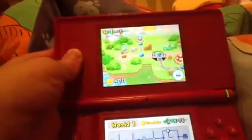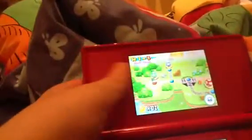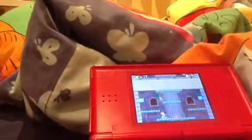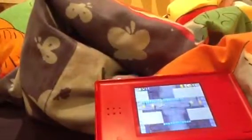Hi, welcome to my new Super Mario Bros. World 1 walkthrough. As you can see, I have a shell. I'm going to start off with getting a cannon in the tower. This is going to be with a secret exit, so I'm happy to have a shell.